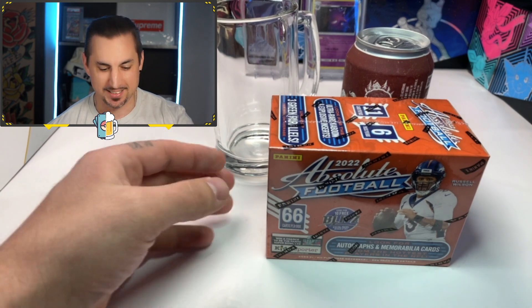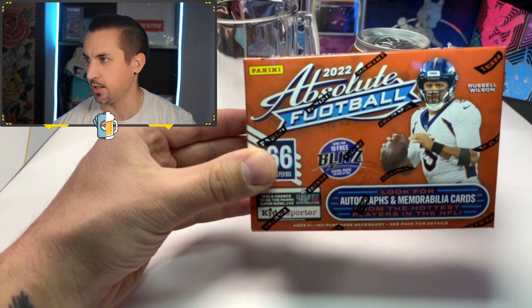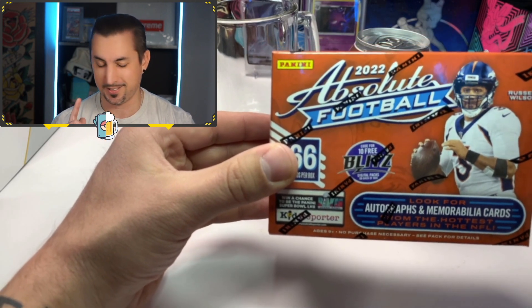Welcome back to the channel. We got Absolute Football today. We've got six packs in here, 11 cards per pack. We're looking for autographs and memorabilia cards or patch cards. Anything but Russell Wilson, please. Seriously.